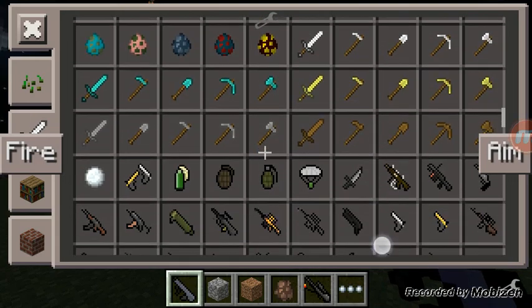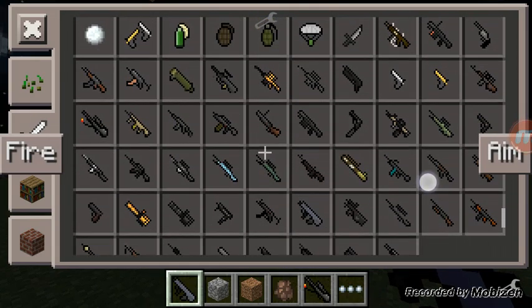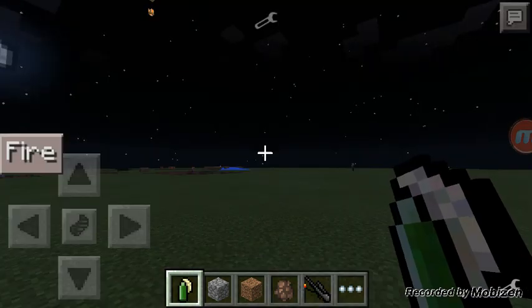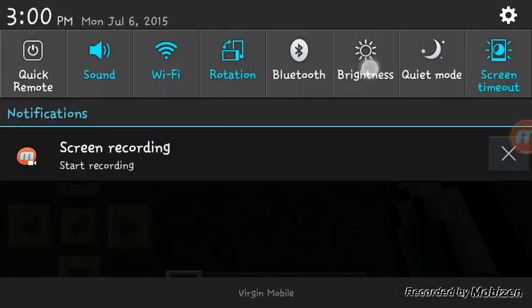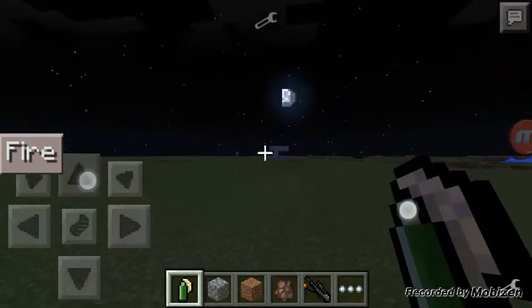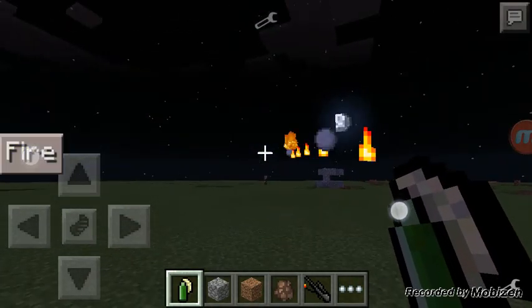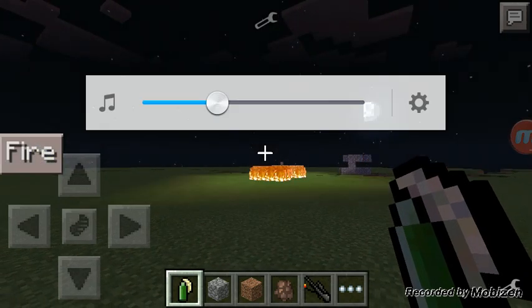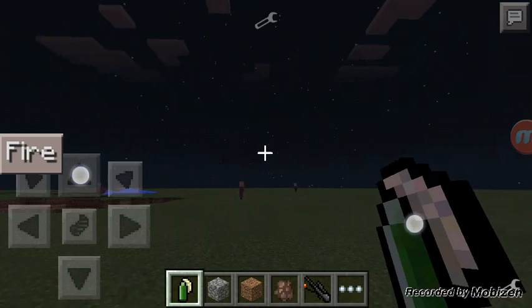So here are your guns available for use. As you can see, we have the MarbleTuff. Let me turn my brightness up real quick. There, it looks better. So yeah, they have the MarbleTuff cocktail. It's really nice.